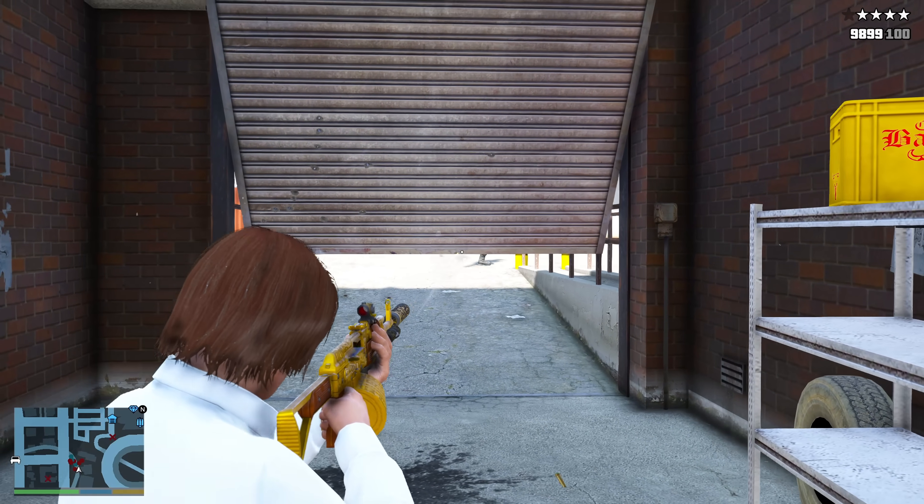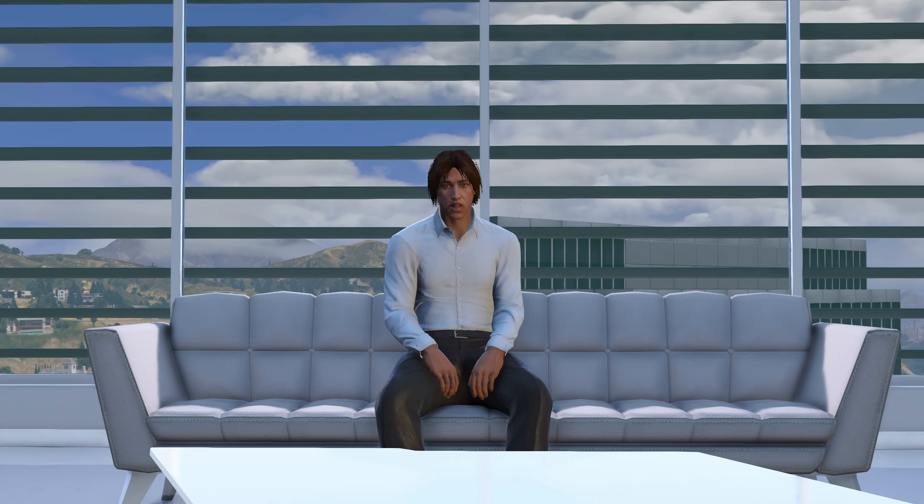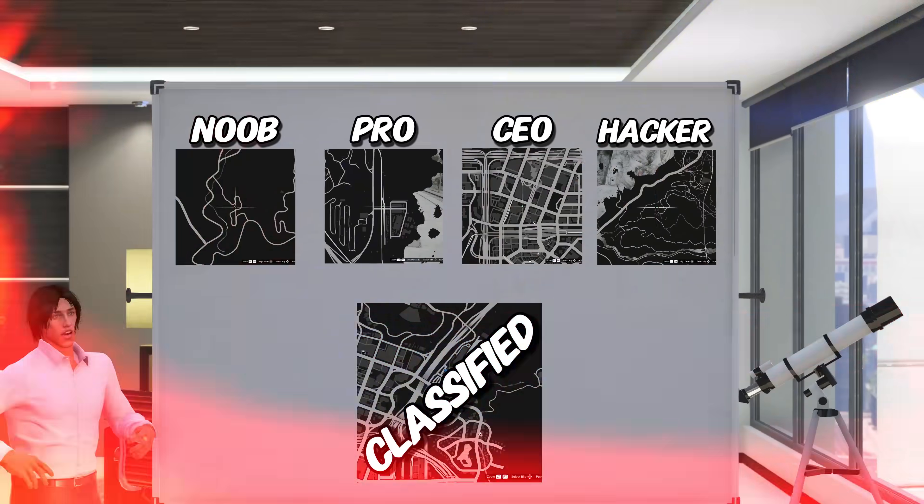When you have a wanted level, you can actually hide from the cops in here, but you can also use this as a protected spot to shoot at them. Whether you already knew about the last 10 locations or not, you're now ahead of 70% of GTA players. So now let's go on to the CEO level.